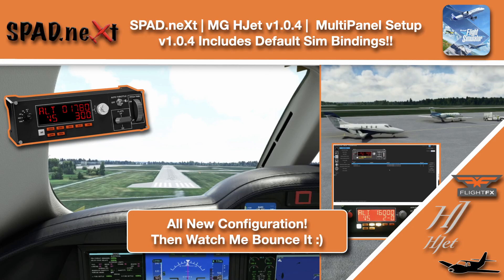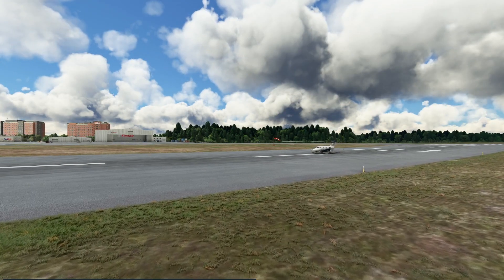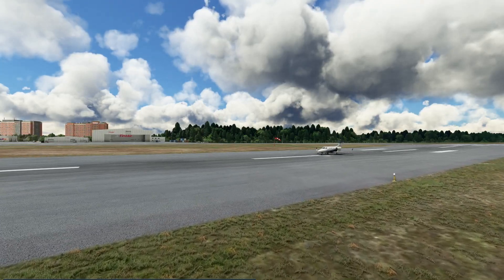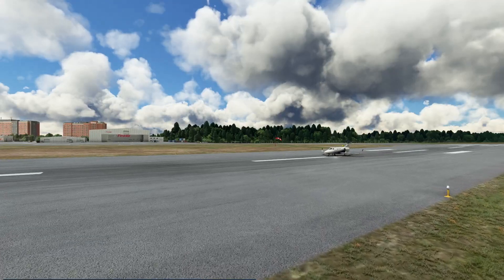Hello and welcome back to The Sim. In this one we're jumping back in the H-Jet now that we're on version 1.0.4 and we have to redo everything we did for the Logitech multi-panel. We're here on the ground in lovely CYOW with some wind gusting down the runway and clouds out. Let's go ahead and jump in as we're ready to go to Kingston.